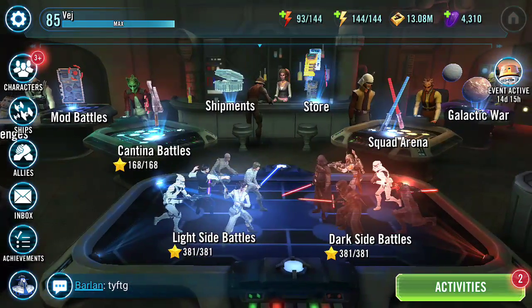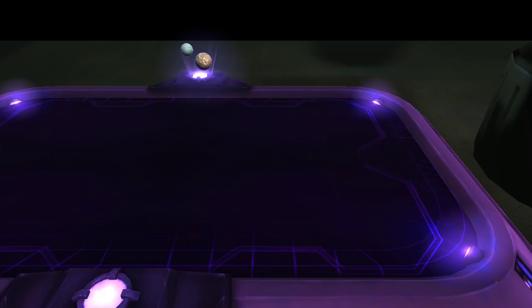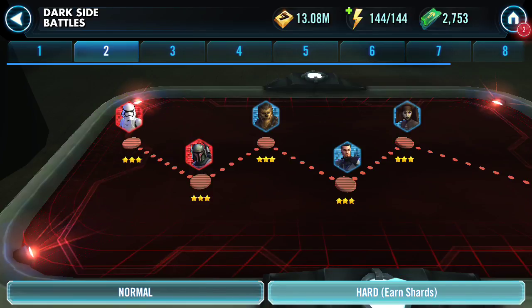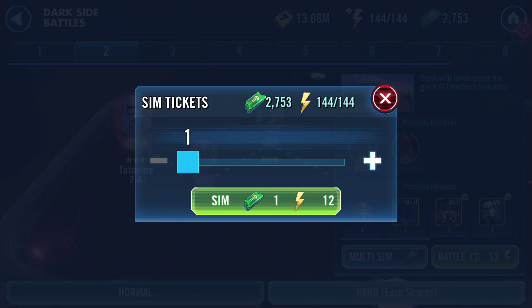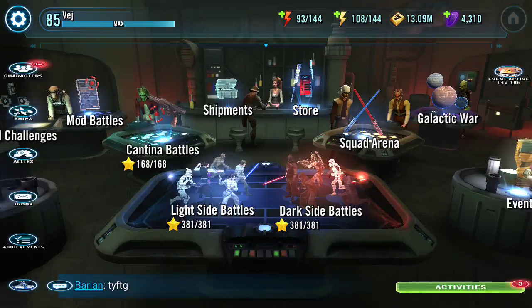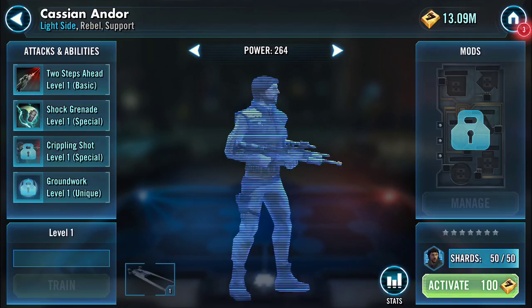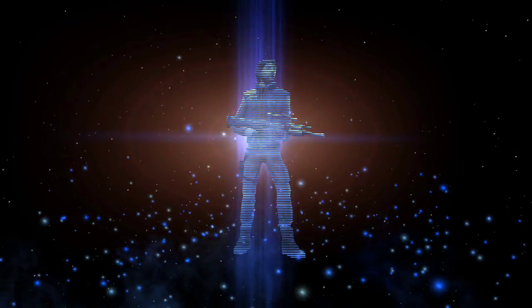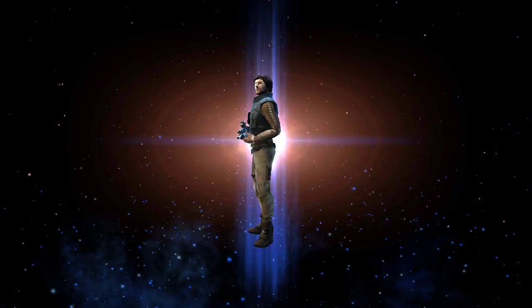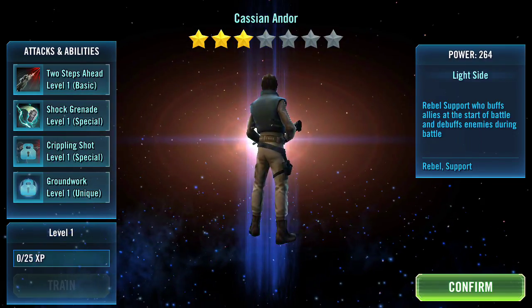So next on the list of things to do for dailies will be three light side and three dark side hard battles. I have ones I do every day — there's a First Order Stormtrooper right here. I'll do three of his battles; it'll cost 36 energy. It's a relatively low level. And then I can activate Cassian — that's what's cool about when you get enough shards to unlock somebody. Activate him quick and you get to see the activation animation, and he gets special music too, just for that hero.